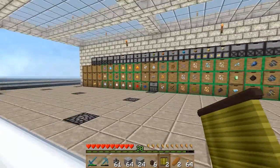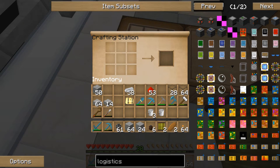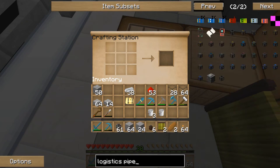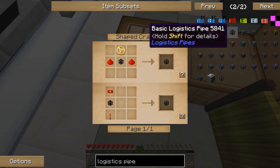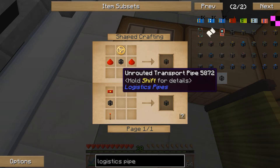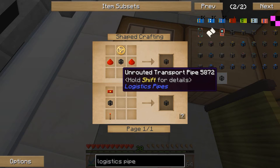To connect this all up we're going to need a number of logistics pipes. To start with we just need the very basic ones. When we first connect up to the power junction we use one of these basic logistics pipes, and at any intersections in our transport pipe system we can use one of these as well. The transport pipes we'll use are the unrouted transport pipes — this is compatible with BuildCraft pipes as well, but I'm going to stick with items from the logistics pipes mod itself for now.